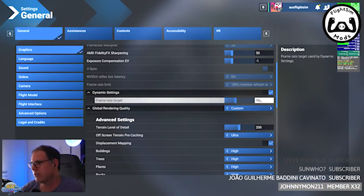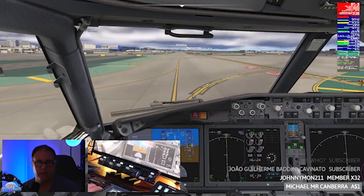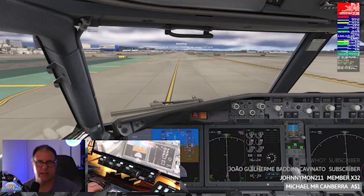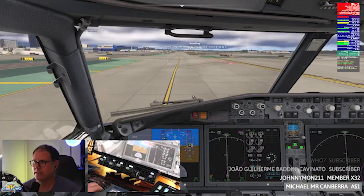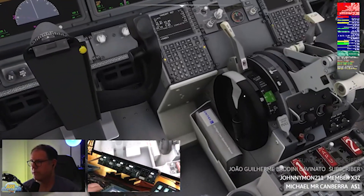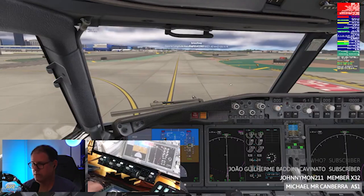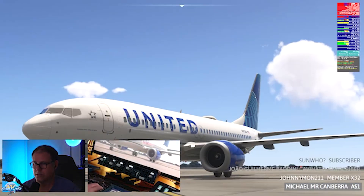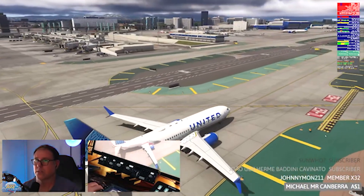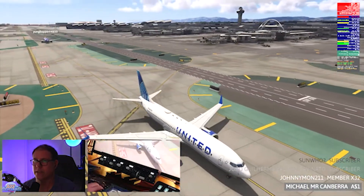Next I went the other way and placed the desired frame rate at a minimum of 35 frames per second. This brought back the airport graphics quality but introduced a little bit of stutters — nothing like before, but they were there. The next attempt was at 40 fps as the desired frame rate minimum and I found this was the optimal solution. The graphic quality and frame rates were pretty good even in VRAM-heavy areas such as larger airports and terminals. As you can see looking at the airport here, it does look pretty good.